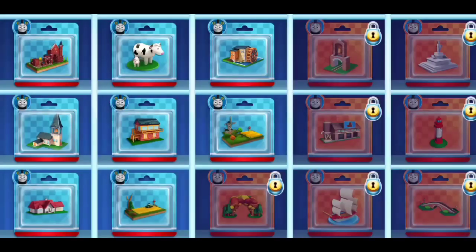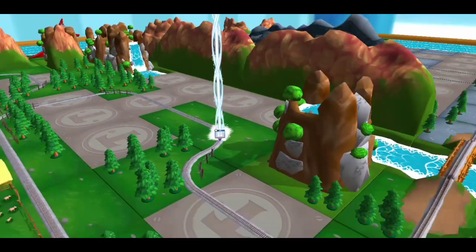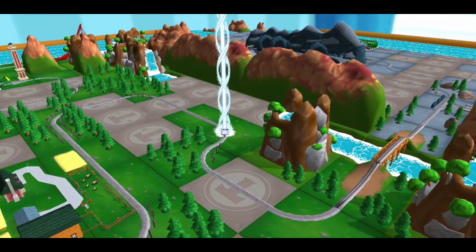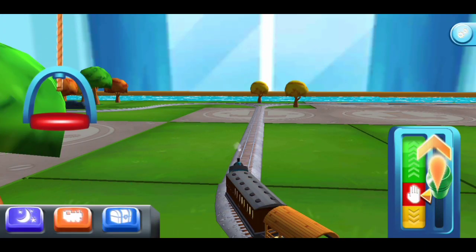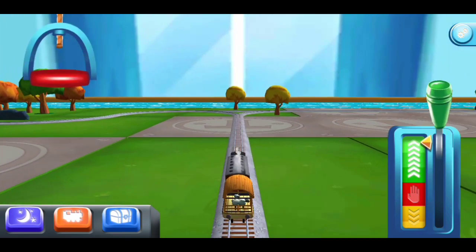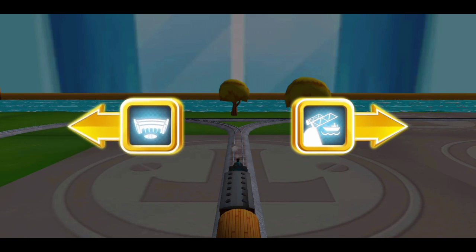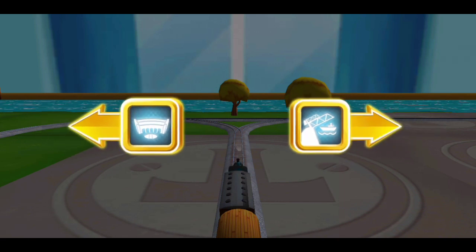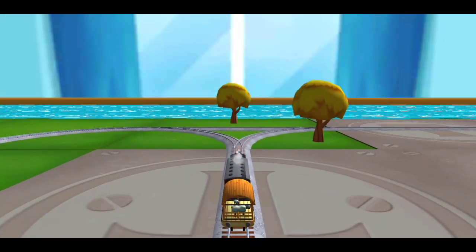Time to pick a special surprise. Follow the beam of light to find your surprise pack. The engines love that. Where should we go next? Left leads to Tidmouth Sheds, right leads to the Rolling Bridge. Next stop, Tidmouth Sheds.